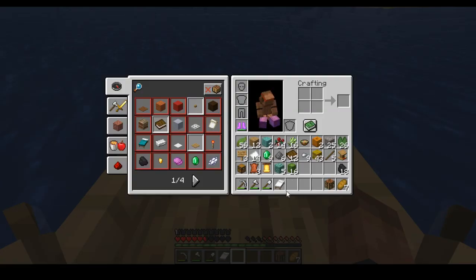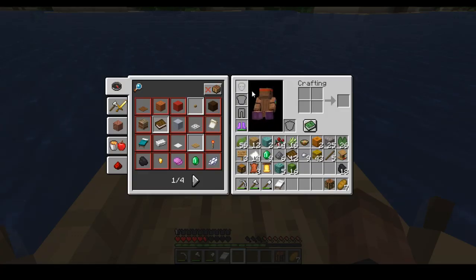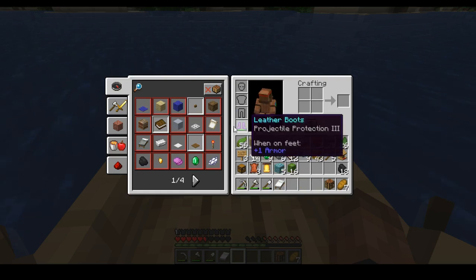I had to re-mine to get iron and stuff because I had none. Then I found an ocean monument. I went out to explore again in a different direction. I placed a bed, and I only could get these two things, but I kept dying. I lost my sword and all my armor, but I found this and a chest.